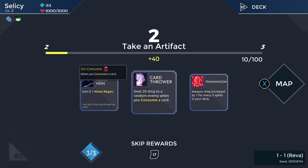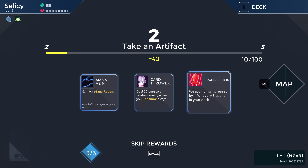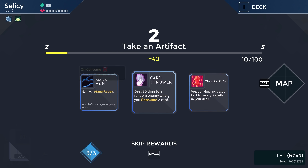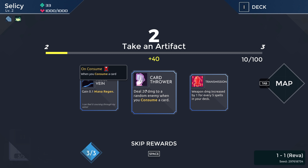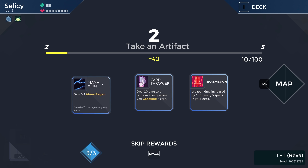Transmission: weapon damage increased by one for every five spells in your deck. That's actually pretty good considering we're going to be using our weapon a lot. But in order for it to really help us, we would need a lot of spells. Card Thrower is pretty good too. I think we just want to take the mana regen.